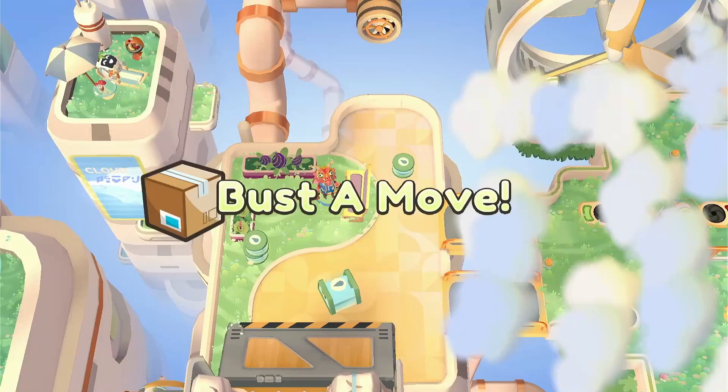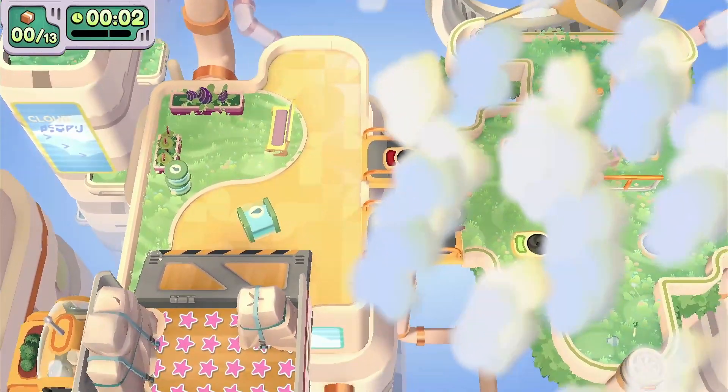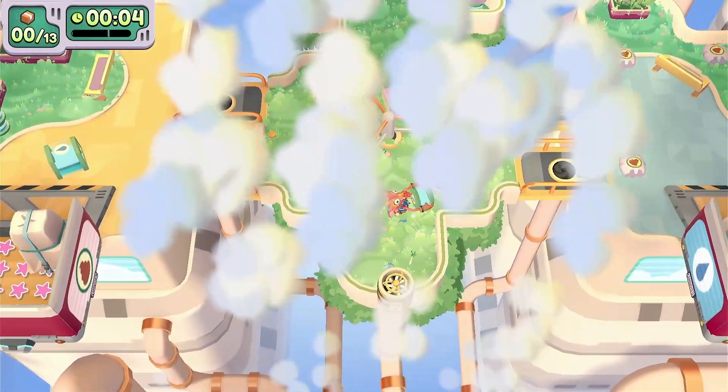The achievements are: trigger all the traps, don't trigger any traps, and ride the vent. We're going to start with not triggering any of the traps and we'll ride the vent.